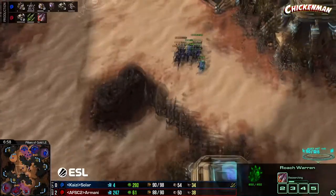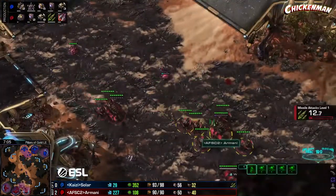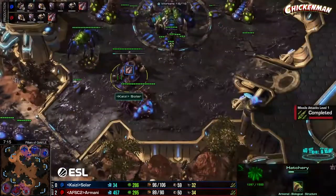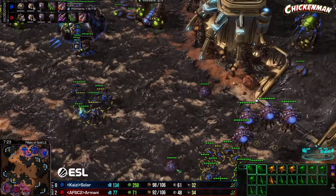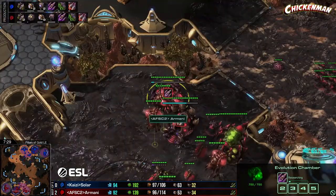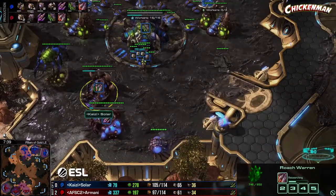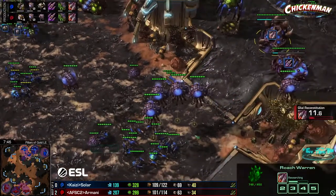Roach speed starting up for Armani. Solar is going to try to take advantage of his plus-one roaches and attack, but he turns around — actually a good decision. He's droning back at home. Being out on the map when your opponent's speed finishes and you still have slow roaches is the worst possible thing. He's also starting his plus-two at basically the same time as Armani — that's really important.